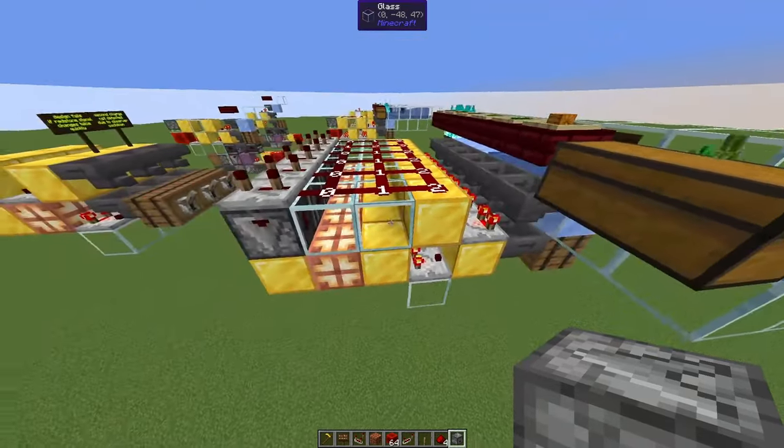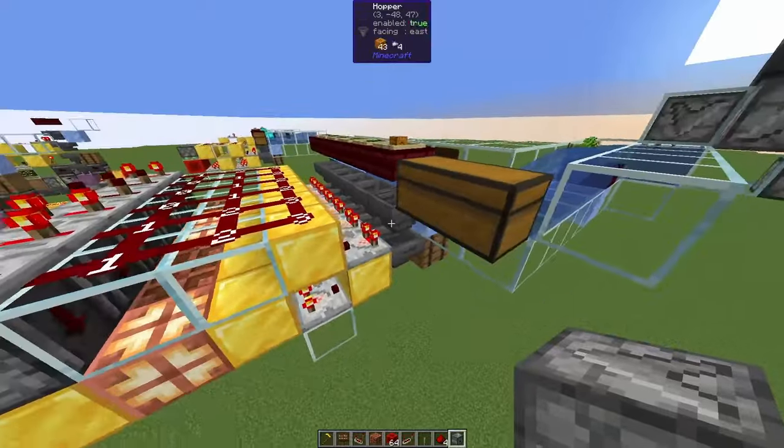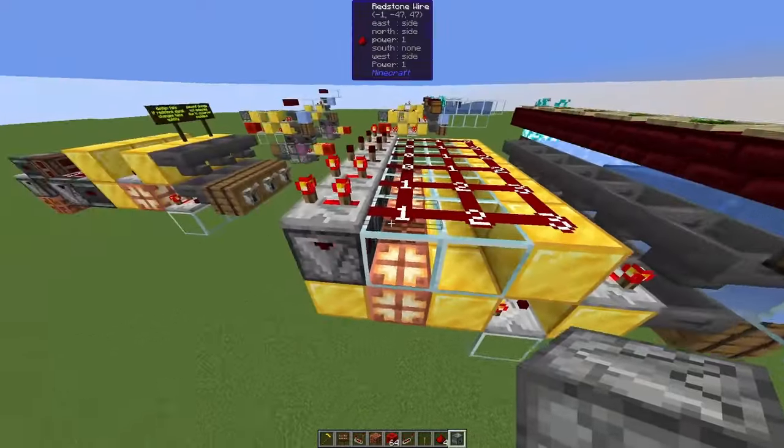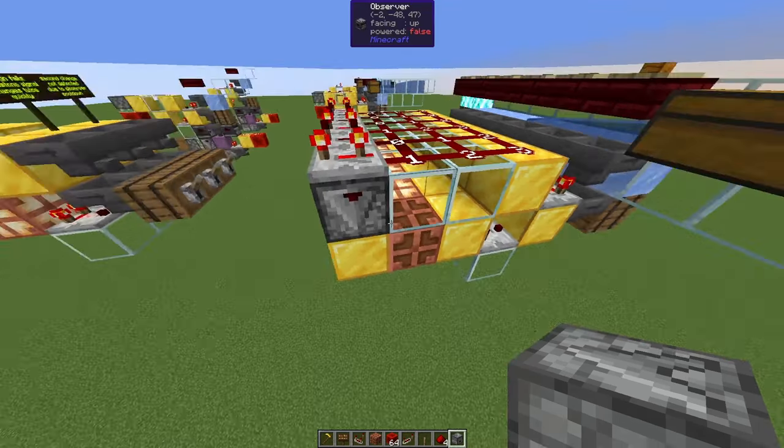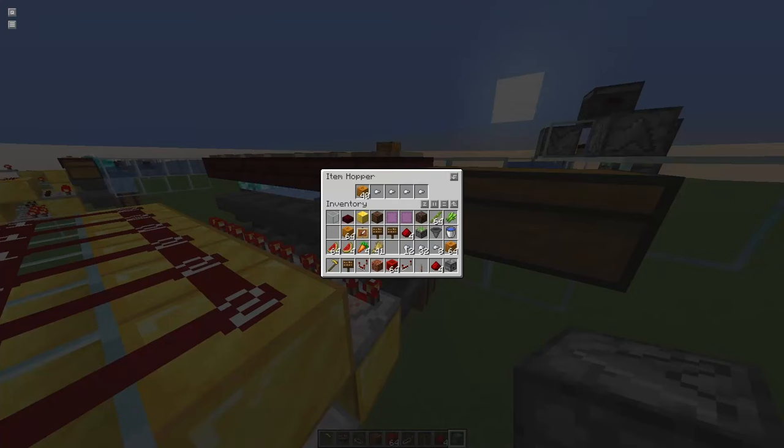It takes 7 redstone ticks for the signal to arrive. We have two comparators for 2 ticks, a 3-tick repeater for 3 more ticks, and then the observer and the copper bulb. So two items might get through — unlike the normal impulse filter which is a bit faster, you will have one additional item go through, but that's not a problem.